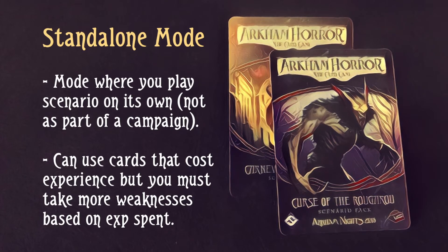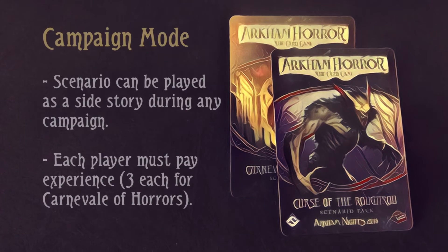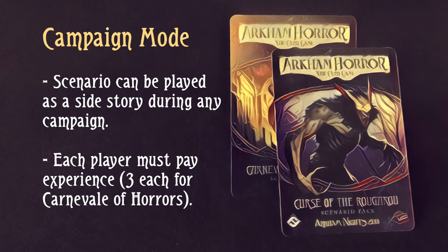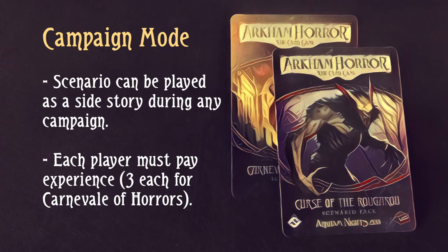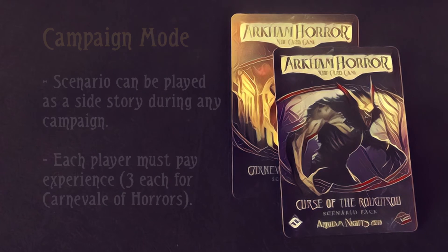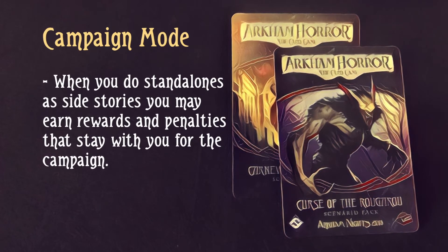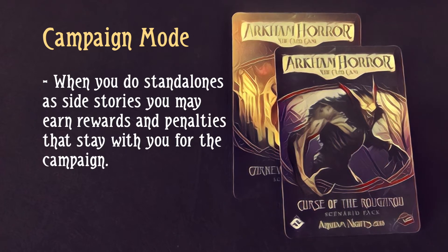There are two ways you can play these. The first option is just to play them as pure standalone experiences, where you take a deck and play this scenario by itself. The other way is as a side quest during a campaign, where you're required to spend a certain number of experience points — three experience from each investigator in the case of Carnival — and then play it between two other scenarios in your campaign. They contain some special bonuses and sometimes also penalties that you carry forward when you return to your regular campaign.